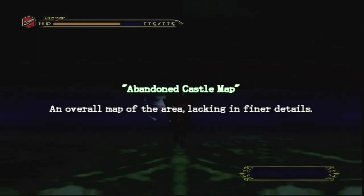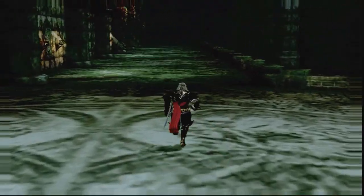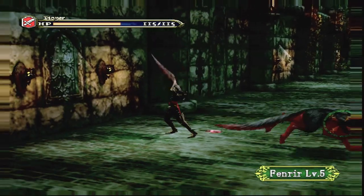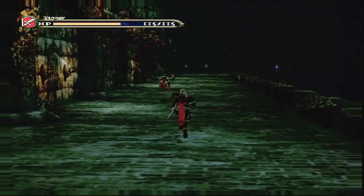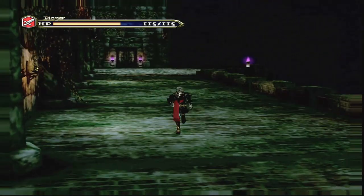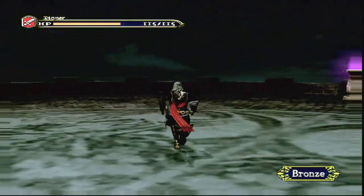What is this? Abandoned castle map — an overall map of the area, lacking in finer details. I mean, I guess that just filled the map out. If there are any secrets on this map they won't be illustrated, but at least we have a rough idea of how big this castle is. And this lock-on feature is really nice. Come here, Fenrir — allow me to skin you, beast. I'm really curious about that effect on the edge of the screen though. I'm going to be honest, I don't like it — it's kind of giving me a headache. It almost gives a dream-like effect, I suppose — maybe that's what they were going for.